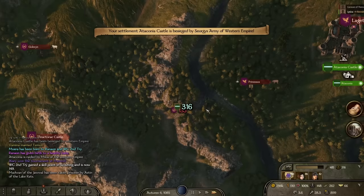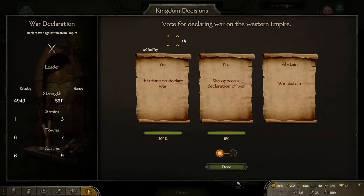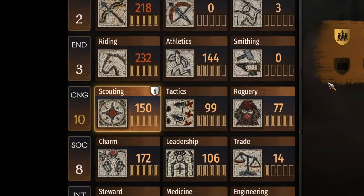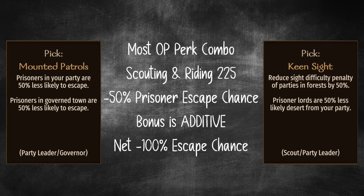Now I was on a seek and destroy mission, attacking any and all hostile parties I could find to save up more renown and dinars. When the king wanted peace, I voted for war. Not only does war make for good profits, but it doesn't allow kingdoms time to recover, and I needed Batania as weak as possible. With clan tier 4 only a couple battles away, I also needed to focus on leveling scouting to 225. This will unlock the most overpowered perk combination in the game: scouting and riding 225. With both of these perks, prisoner escape chance drops to 0%, meaning enemy nobles can never escape once captured.